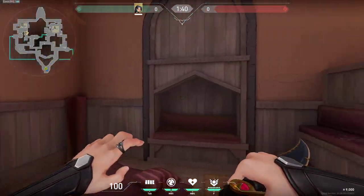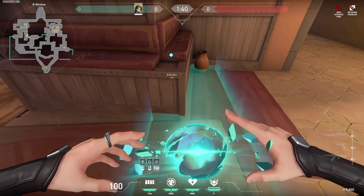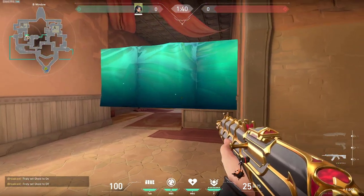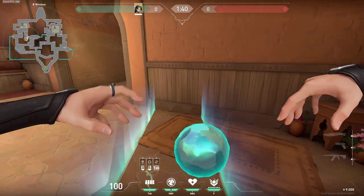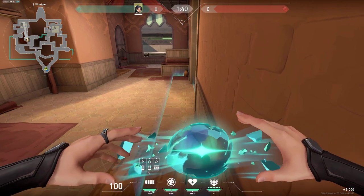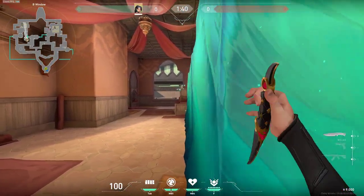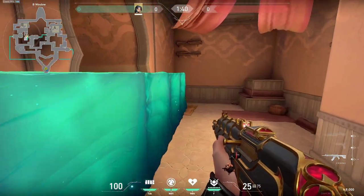Now let's move on to B side into the hookah area. I'll show you this simple one-way wall you can do on this corner just like this - it's very simple. Then you can be right here in the back waiting for anyone who pushes hookah and they have no chance of seeing you. Or you can try to do this wall from here in the back - hop on top of this and then do your wall just like this so there is very little space for you to be in and enemies might not even check you.